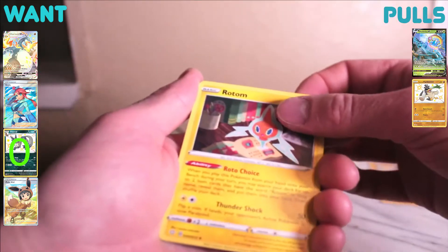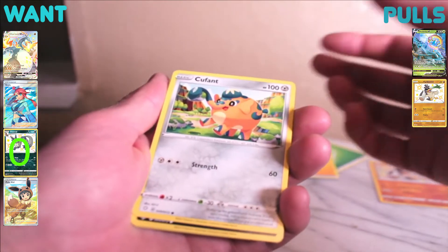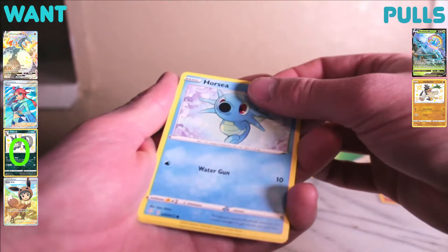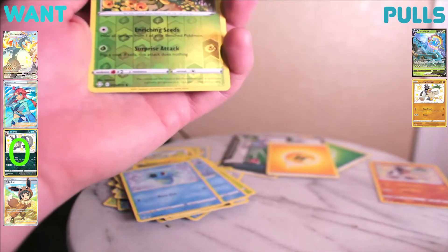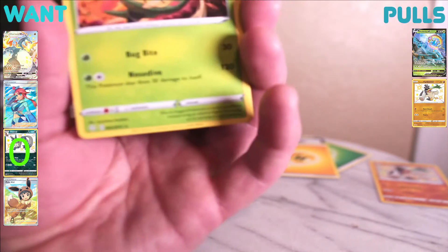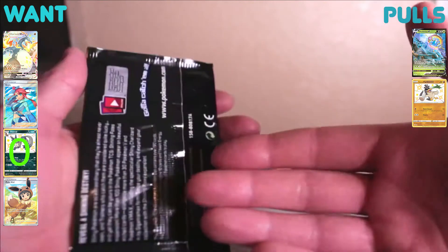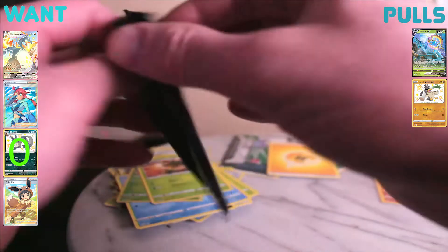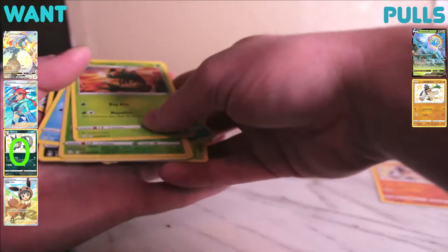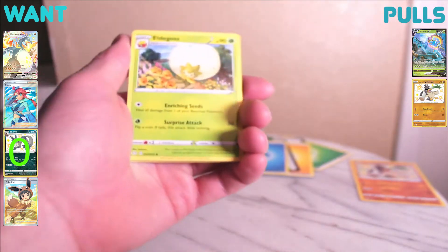That's another Scrafty, another Rusted Sword, another Rowlet, another Cufant — I feel like I'm getting ripped off at this point. Another spinner rack, another Snooom, another Horsea. An Eldegoss reverse holo — at least it's something different. Pack four already and four out of ten, we've gotten the same shit in all of these. Nothing new, goddamn.